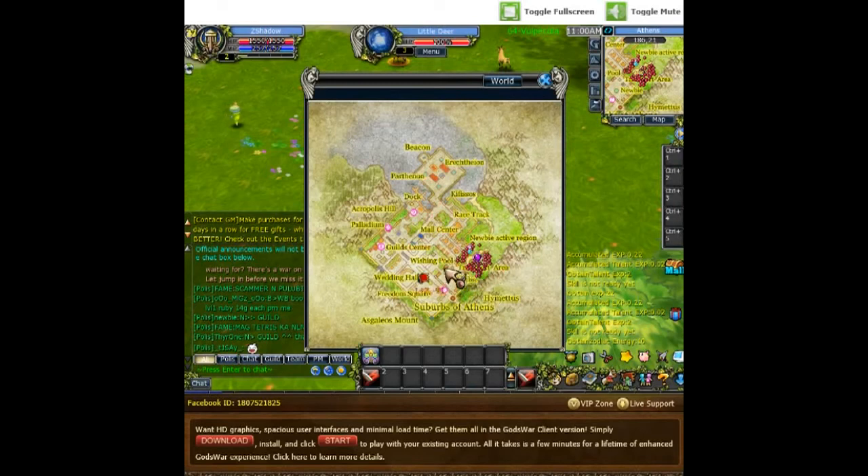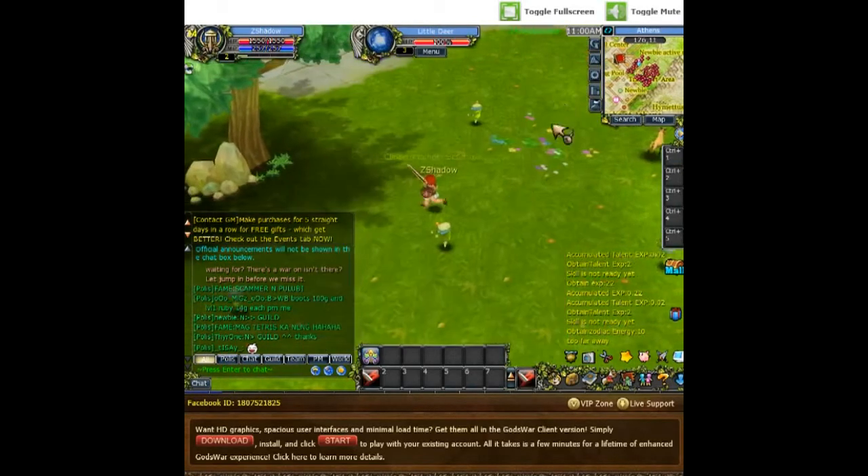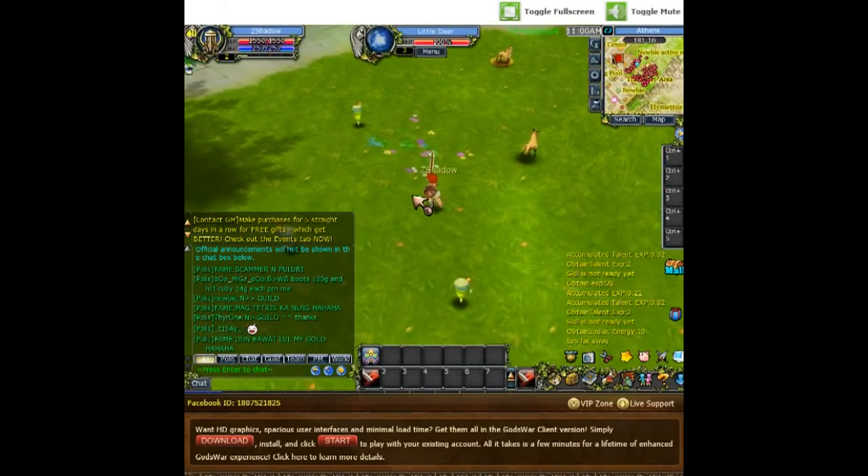The world map has auto-click functionality — yes it does. This is really surprising for just a browser game.